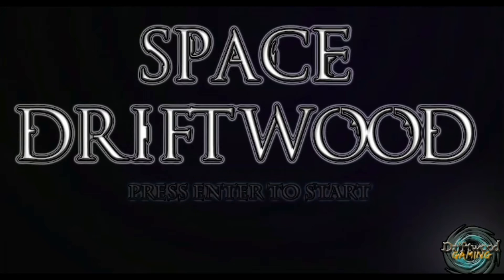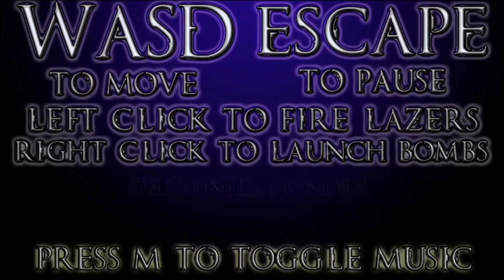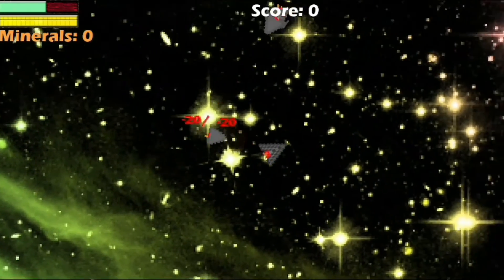And here we have Space Driftwood. Press enter to start. I think this is more of an arcade type of game — a completely different type of game than the previous one. It's not full screen, which is a bit of a shame. So here we've got WASD to move, Escape to pause, left click to fire lasers, right click to launch bombs. I don't actually have my mouse with me, I'm on my little pad thing on my laptop — so this isn't going to go well. Press enter to start. Oh, we've got music! Good improvement. Oh my word — it's fucking asteroids!